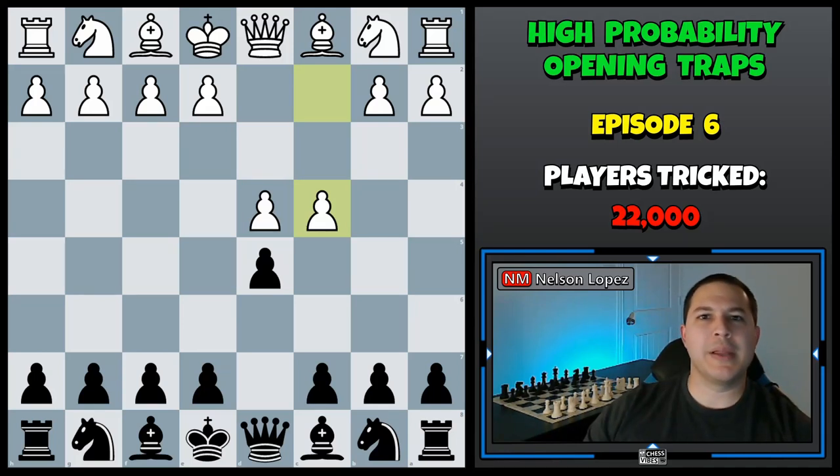Hey, welcome to episode 6 of High Probability Opening Traps. In this video, we're going to be looking at a trap that you can play as black against the Queen's Gambit as early as move 4 that over 22,000 players have fallen for. Let's jump right in.